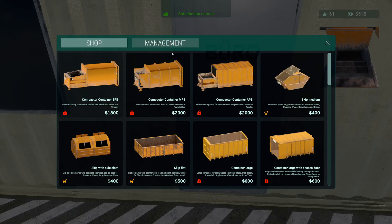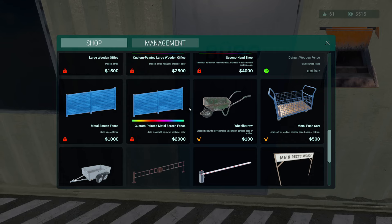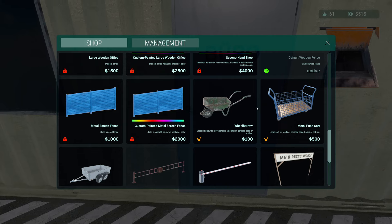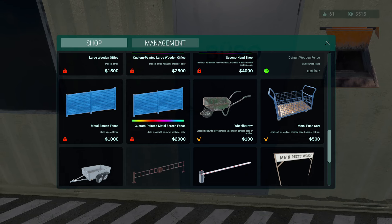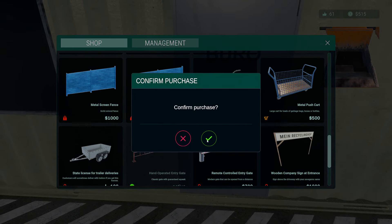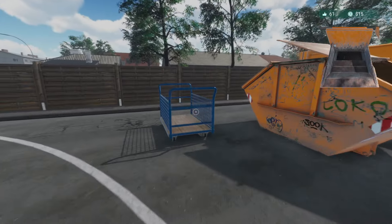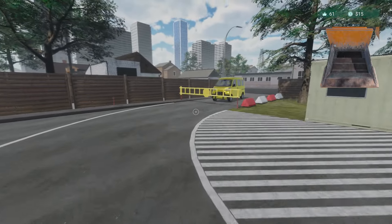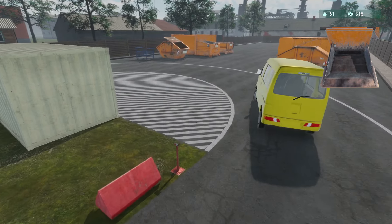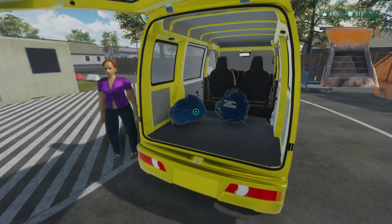Let's scroll down in here — I think we can get a push cart. A large cart for loads of garbage bags, boxes, or bottles. That's $500 but it's a good investment, so we'll buy a metal push cart. It'll be interesting to see exactly how this works — I guess we can just hit F to use the cart. Once we have someone with a big order, we can use the cart and see how it works out.